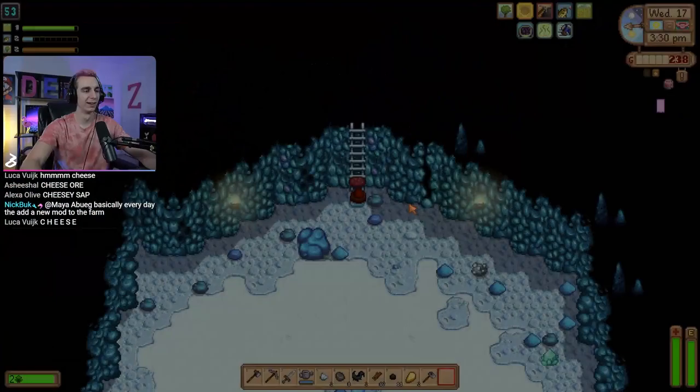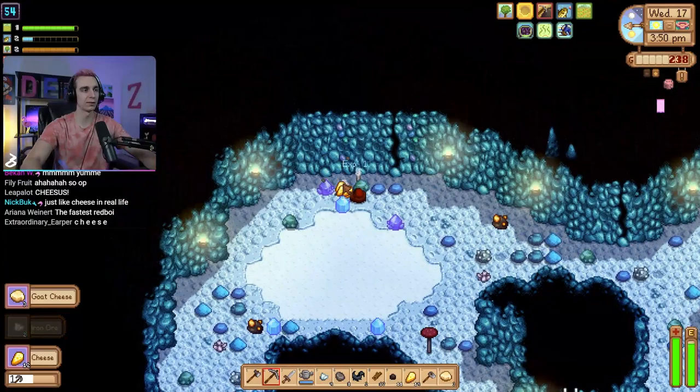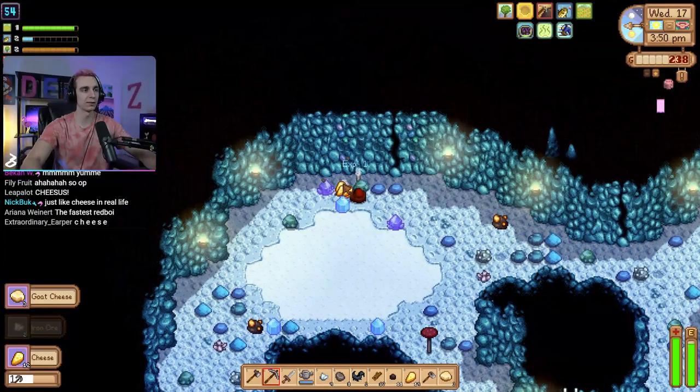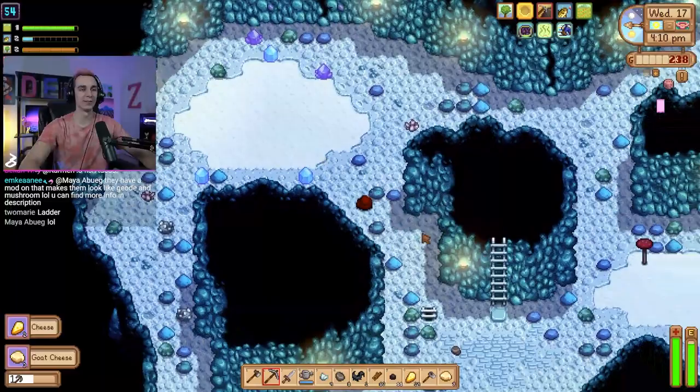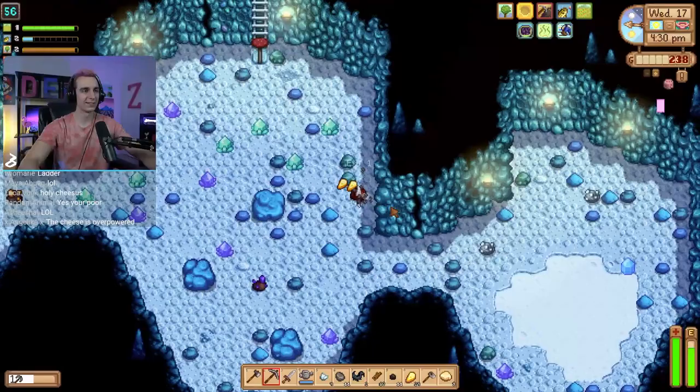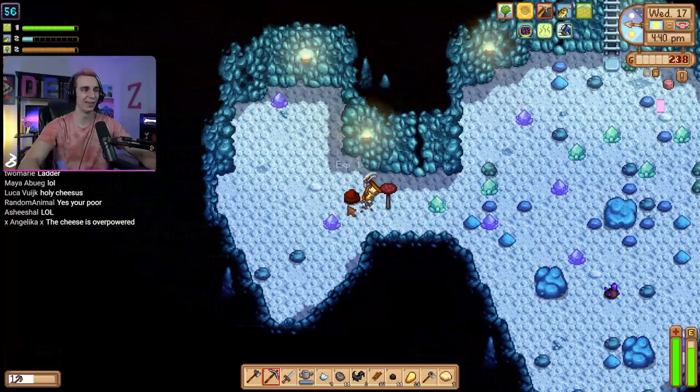I suck at Stardew Valley, so we've made like no money up until this point. Cheese sells for so much—oh my God, I've already harvested 50,000 gold worth of cheese. Thank God, I did not want to have to deal with making money on this farm. It's kind of broken, but I love it. We're never going to be poor ever again. The cheese is ridiculously overpowered. You've actually introduced something terrible into Modded Meadows—just cheese, that's all you need. All these buffs last all day too.